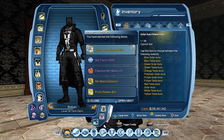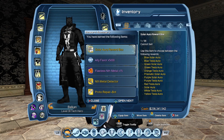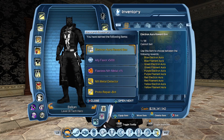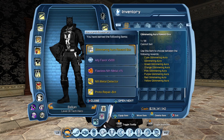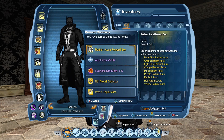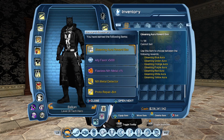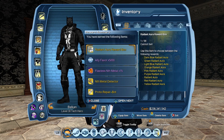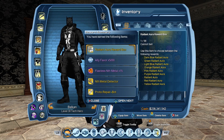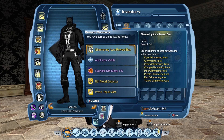The next one is a solar aura reward box — in this solar one you also get tesla auras, that's interesting. Then we get an electron one which also has filament aura in it. Glimmering just has glimmering. Then a radiant one, another glimmering — we want the big drop guys, the big one. Radiant... and the last box is... ah man.